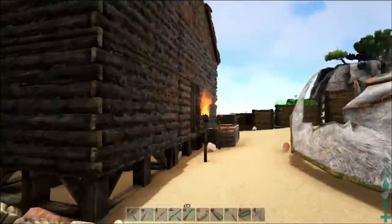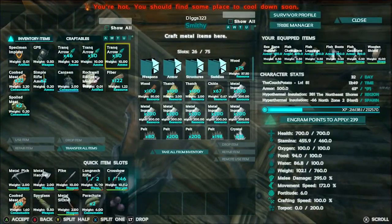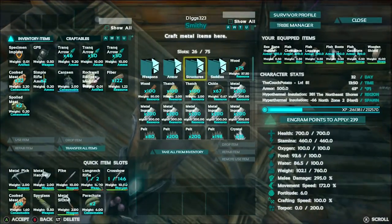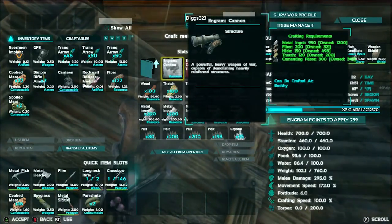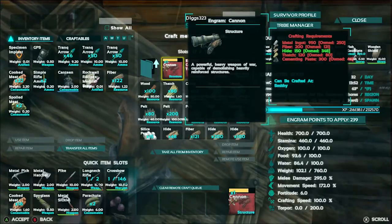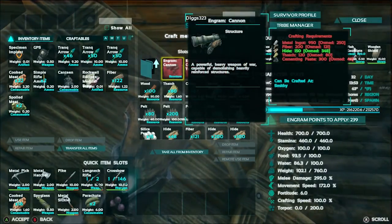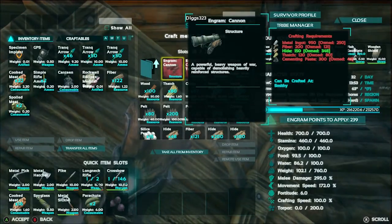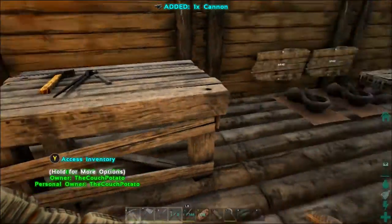I just learned the cannon blueprint — this thing is so expensive. Look at how expensive it is: 950 metal ingots, 200 fiber, 150 hide, 120 thatch, and 300 cementing paste for a cannon that you can't even pick up. Absolutely ridiculous, but whatever — I just built it.